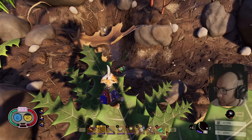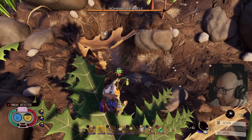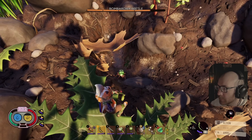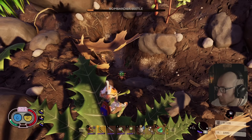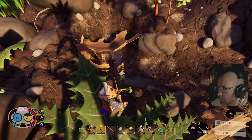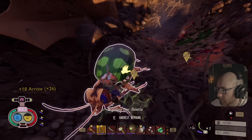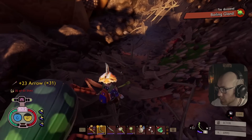Oh shit, there he is! Fuck you buddy! Beetle can't jump right? Oh this beetle is butt cheeks boy - look at him, he ain't even coming for me! I'm about to cook him. There we go, absolutely smoked! He didn't stand a chance. Look at me go - harvest those remains. We got two - oh we got the boiling gland! We're good!